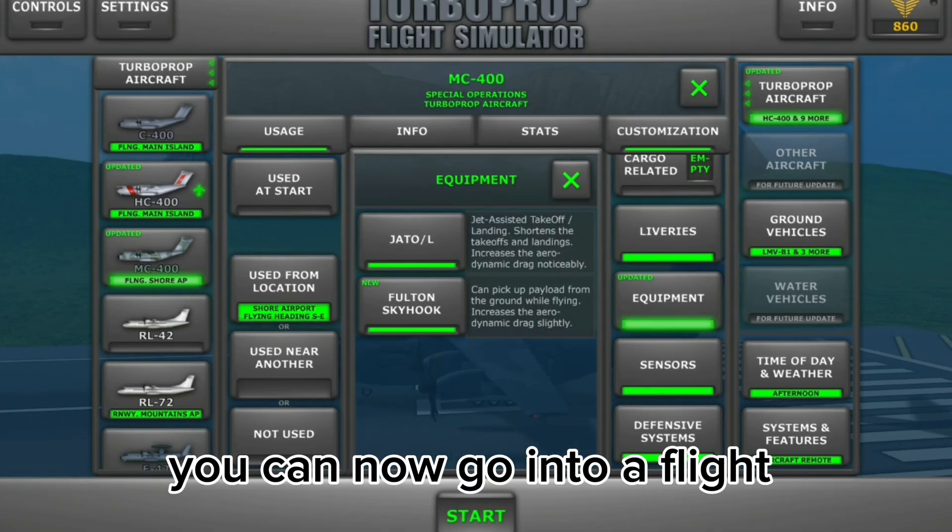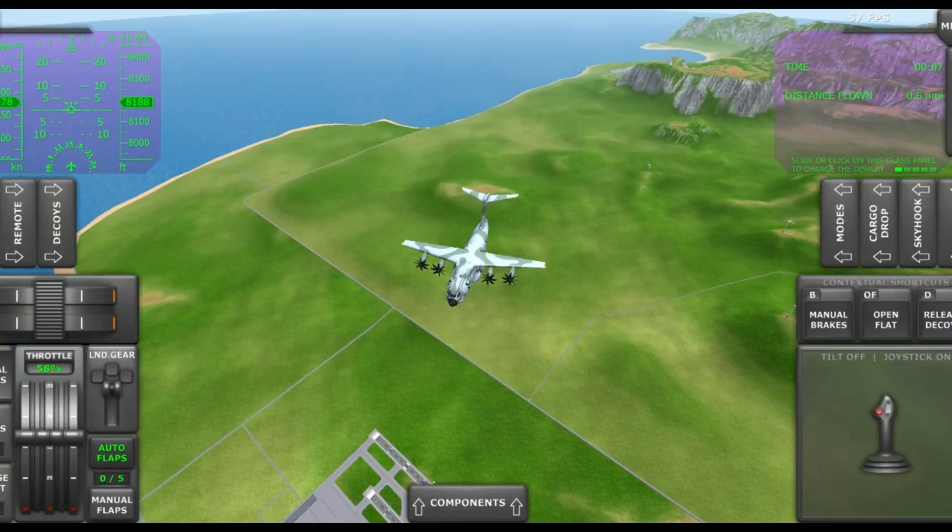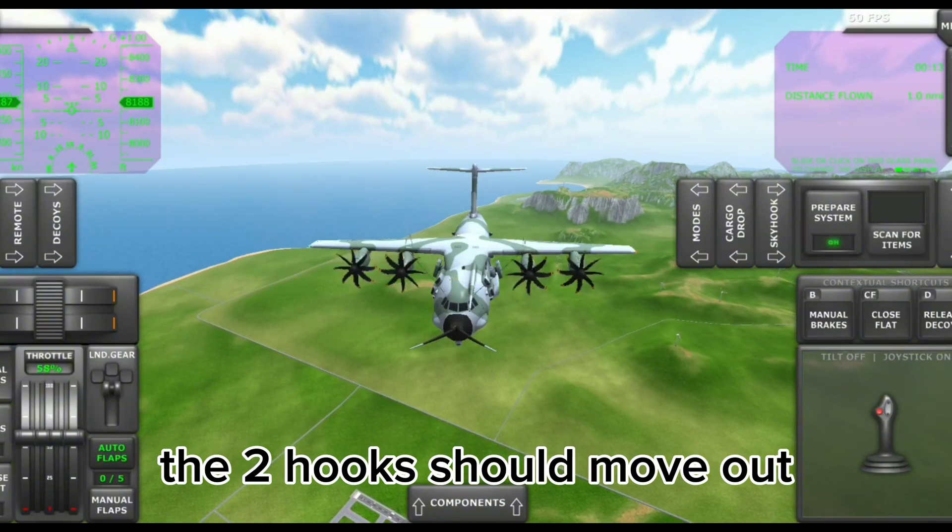You can now go into a flight. As you can see, there's a new panel. Press Prepare System — the two hooks should move out.